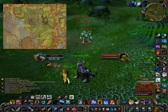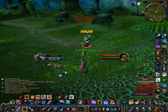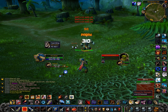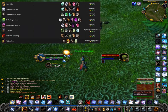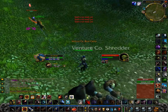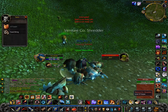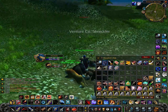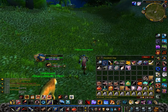Farm number 5 is in Stranglethorn Vale and is meant for level 37+. You're looking for Venture Co. Shredders, and the main item is Fused Wiring — used for many engineering items and pretty much the only sustainable farm for it. The price is usually 5-10 gold each. There are only 3 shredder spawns, so when you've killed all 3 kill random goblins until they respawn, gaining silk cloth, mageweave cloth, Stranglethorn pages, random greens, and random blues.